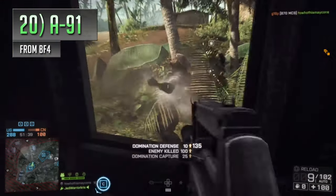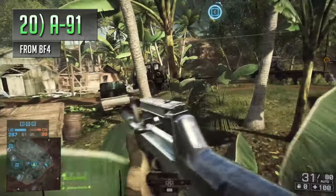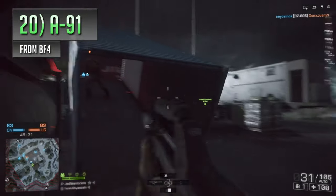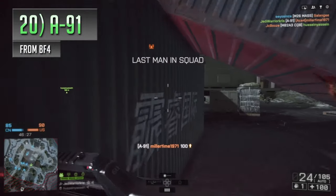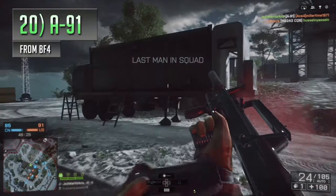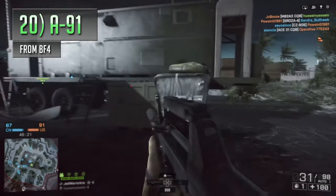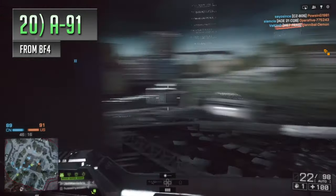It tends to get upstaged by a few of the other carbines that can spew their bullets out even faster, like the ACW-R and the MTAR-21. But the A91 still has a really well-balanced set of attributes, with its recoil being easier to control and predict. Reloads can seem a bit finicky, but so long as you duck and cover when swapping over those mags, the A91 can be a bit of a beast in close quarters — definitely a gun that doesn't get enough justice.